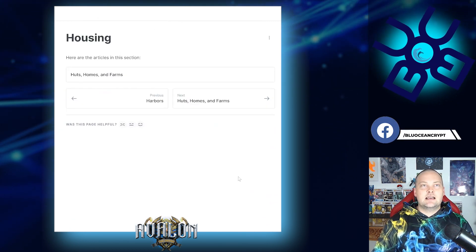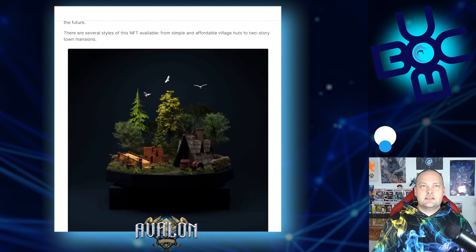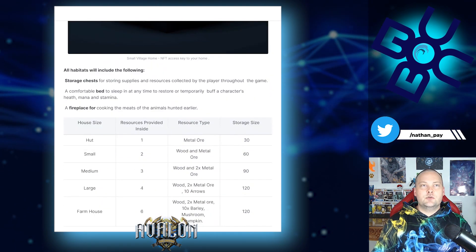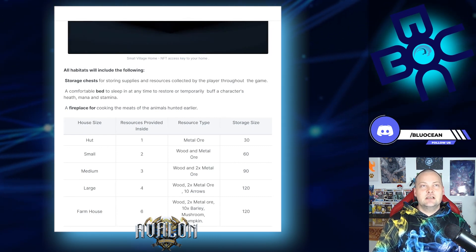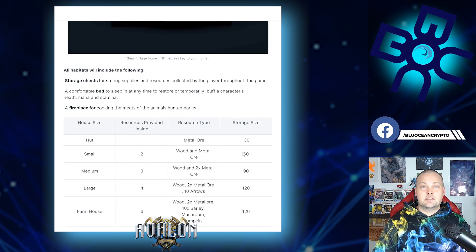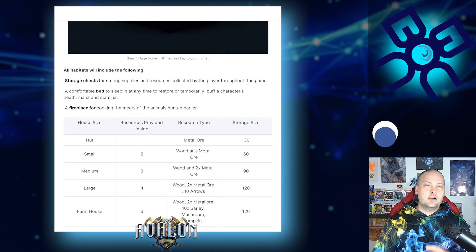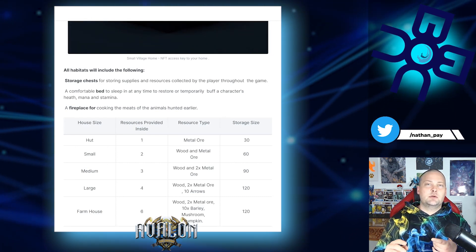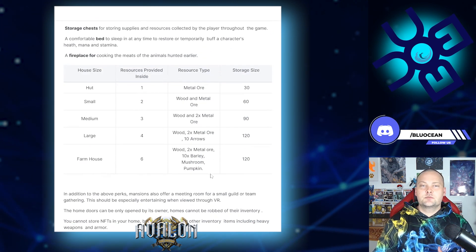Moving along to housing — we've got huts, homes, and farms, and it's important to understand the distinction. All habitats include a storage chest, which is super important. Inventory space is always an issue in MMOs, and the storage space differs based on the size of your home: a hut starts at 30 slots, all the way up to a large home or farmhouse at 120. There are also some resources on a respawn timer when you enter — for example, a farmhouse lets you pick up wood, metal, barley, mushrooms, and pumpkins each time you return.